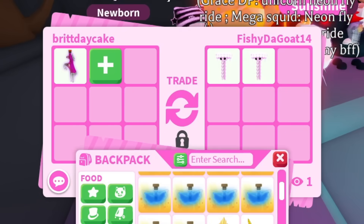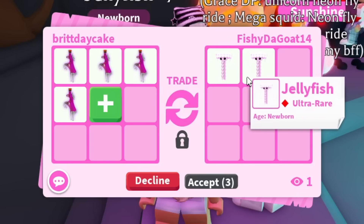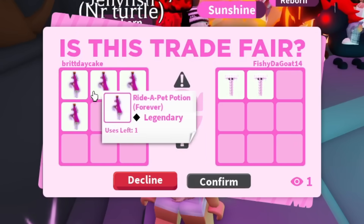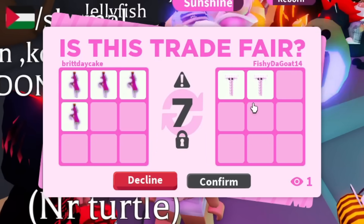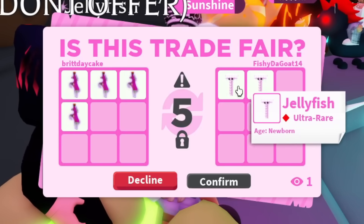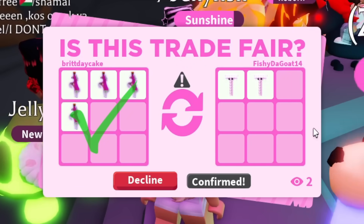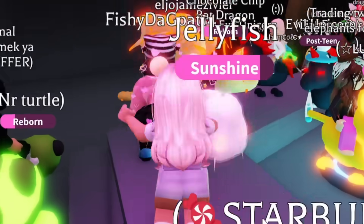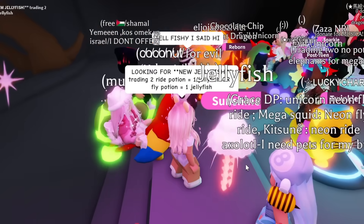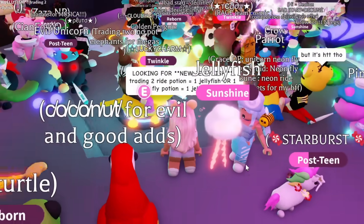They want the four ride potions — they're cleaning me out of my ride potions! Maybe because technically ride potions are like a five Robux profit. Okay, four ride potions — I'm gonna need to get more of these if people want ride instead of fly. But this helps so much if we get two more jellyfish. Let's hit confirm — please do the trade, Fishy the Goat. Yes! We got two more jellyfish, and they want me to tell Fishy that they said hi.